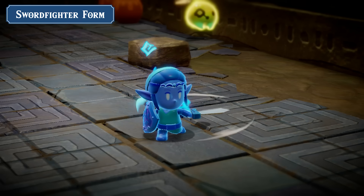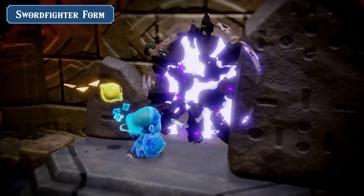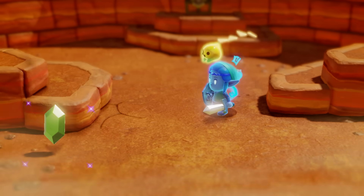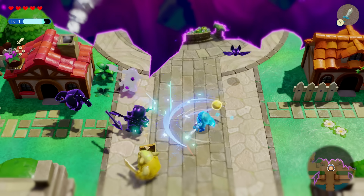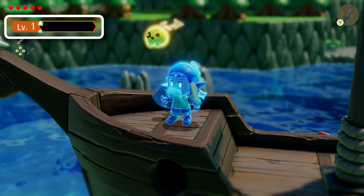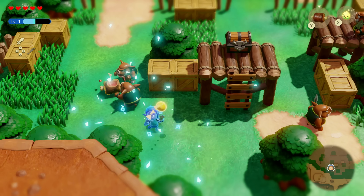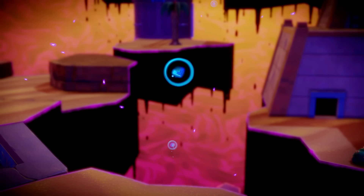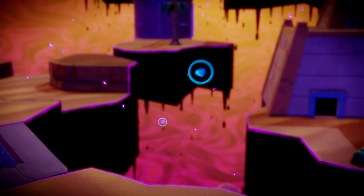Zelda can also take on Sword Fighter form, allowing her to forge ahead when the path is blocked, strike down enemies, or battle alongside Echoes. However, she can only stay in Sword Fighter form for a short period of time. How you choose to wield this power is up to you.